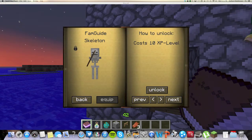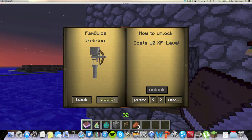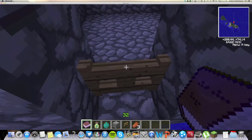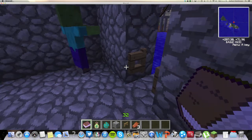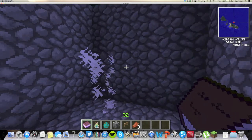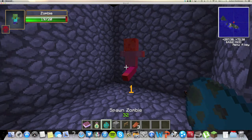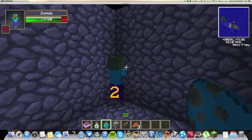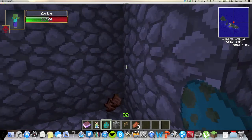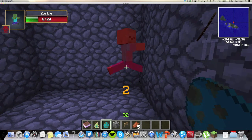The next helper on the list is the skeleton, and the skeleton costs 10 XP — he's like the third most expensive. What the skeleton does is he attacks people with arrows. As you can see, I have a zombie there, and the skeleton is attacking him with arrows. I think it does two damage — actually, let me spawn another one. No, it just does one. I'm not sure about jumping. But as you can see, it attacks your enemies with arrows.